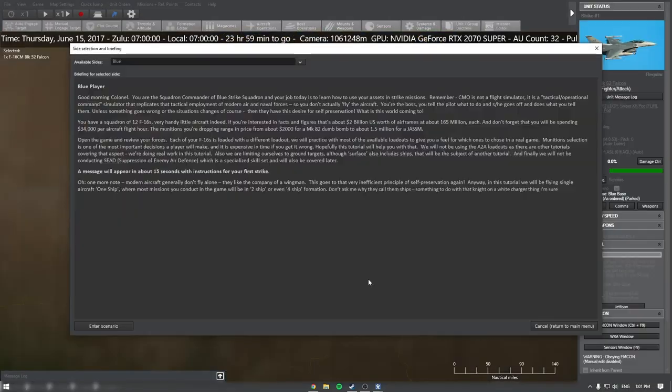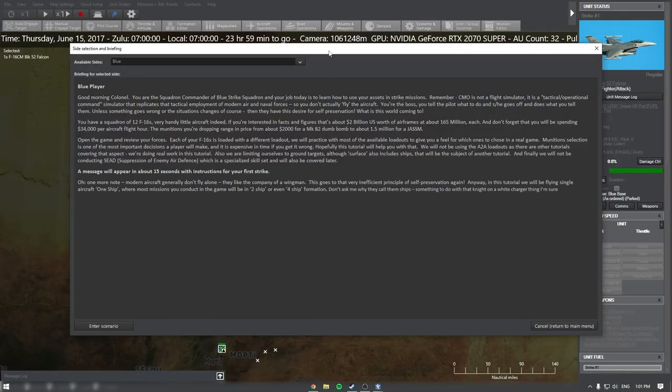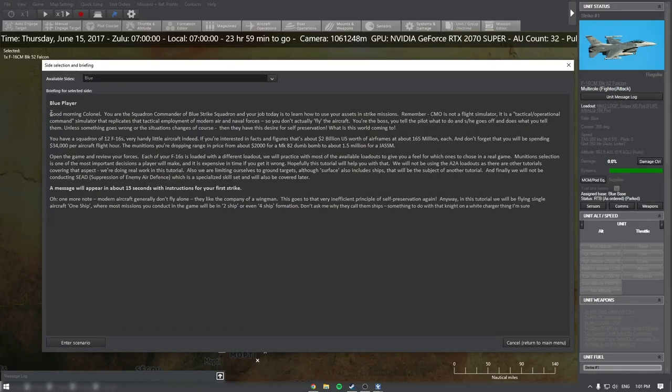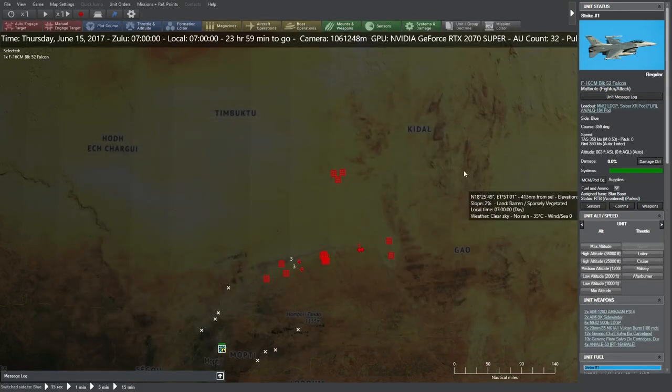We'll go ahead and start the scenario. It gives us this readout — kind of more of the order, the briefing. So we're a colonel right now. We have 12 F-16s and we'll go through the different bombs. You don't need to worry too much about this; we'll go ahead and enter the scenario.